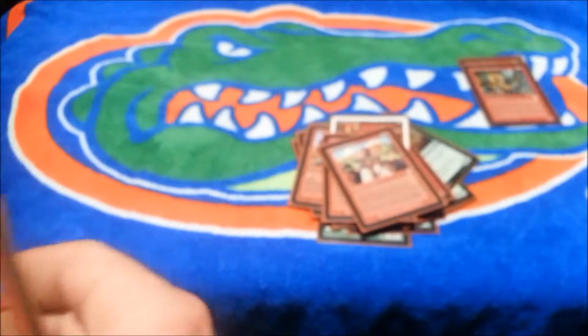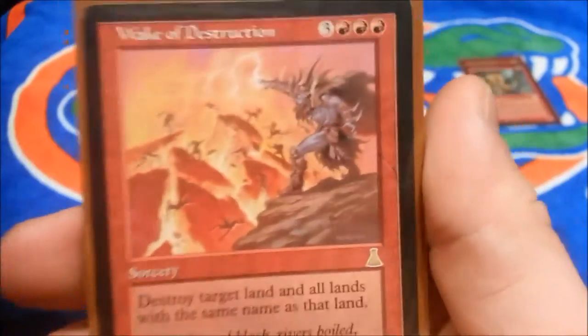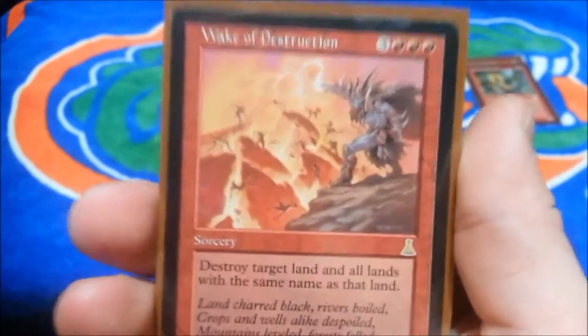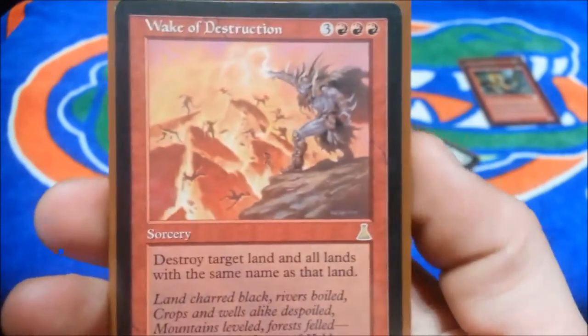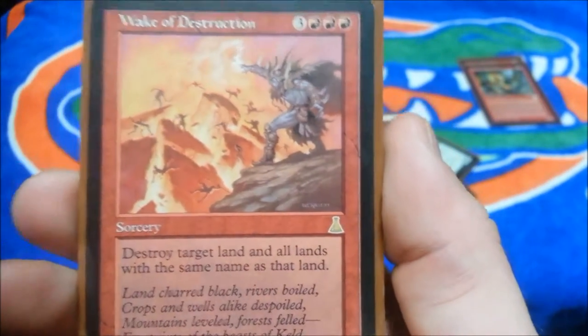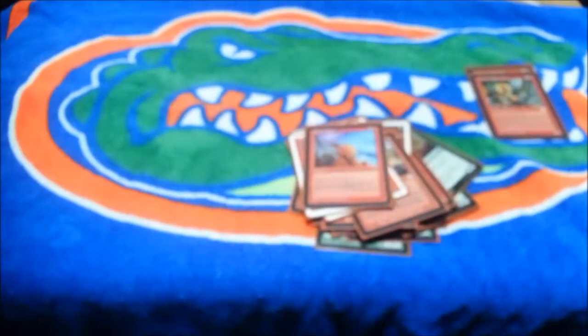We run a playset of Stone Rain — two and a red, destroy target land. One Wake of Destruction — you don't want too many of these because if you're playing red, you want to sideboard this out immediately after game one, because it's a dead card. For three red and three, destroy target land and all lands with the same name as that land — so if you destroy Mountain, all your mountains go bye-bye as well, and that's game over.